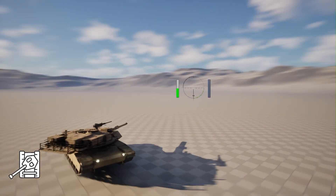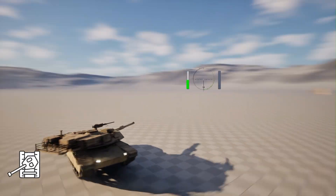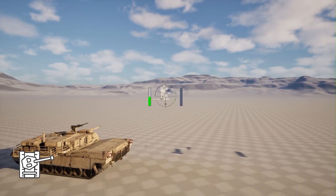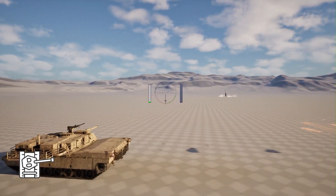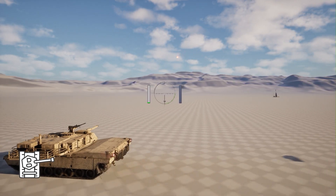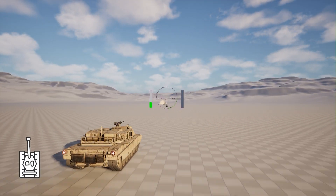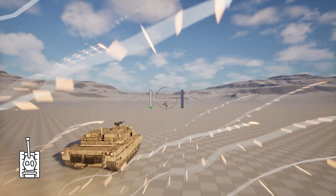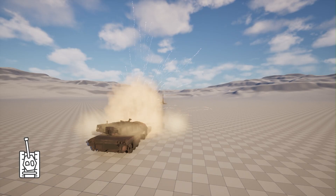Next, we will go for some UI, for example the crosshair UI. Then at the right of it, we will see if our gun is reloaded or not. At the left side, we will see the health bar of our tank, and on the left side we will see the rotation of our turret. Our tank can be destroyed, so we will implement that as well. After that, we need an enemy to shoot at us, so we will create an artillery that can shoot at us and predict where we will be, then shoot there so it will hit our tank.